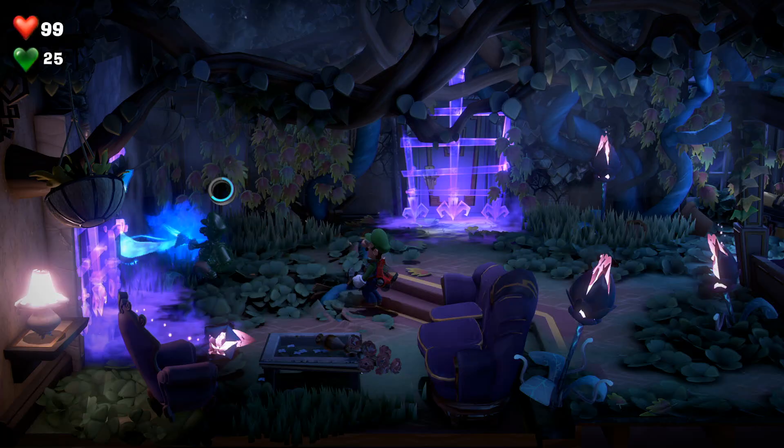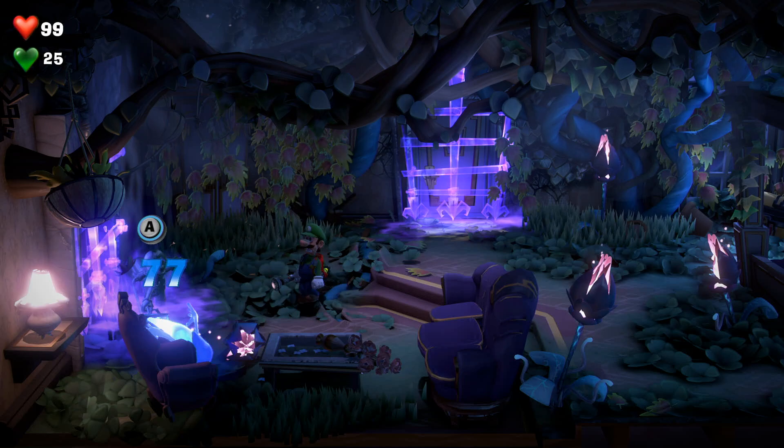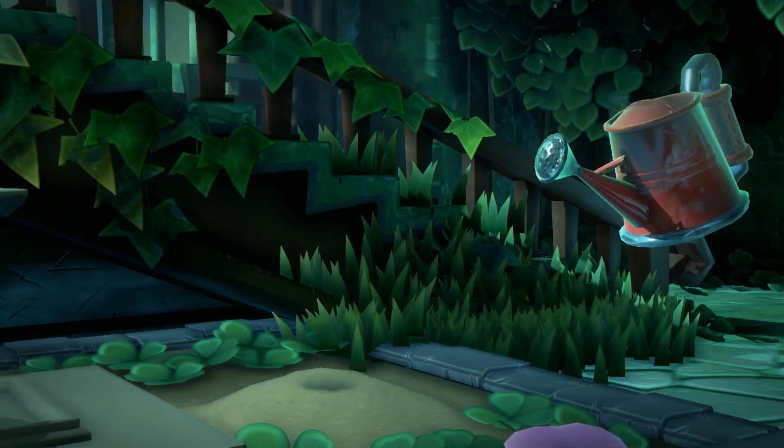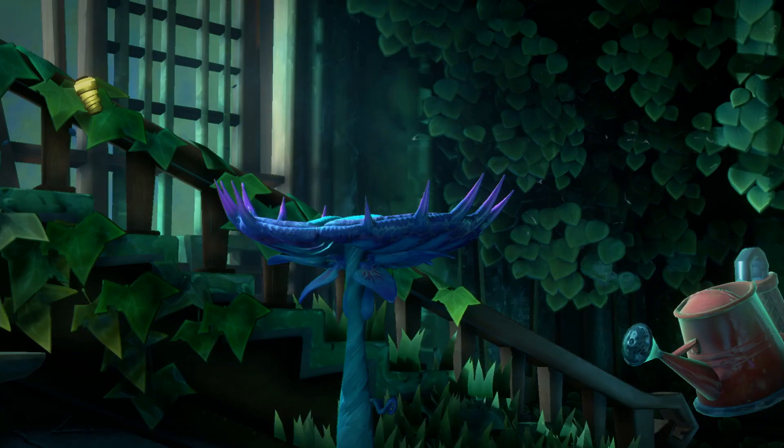Ghost busting! Busting makes Luigi feel good. When you're fighting ghosts, you hit them with your flashlight and then with the vacuum, and you start swinging them around. That felt pretty good — it's a little violent, but ghosts are trying to get up in your business, so they get what's coming to them.